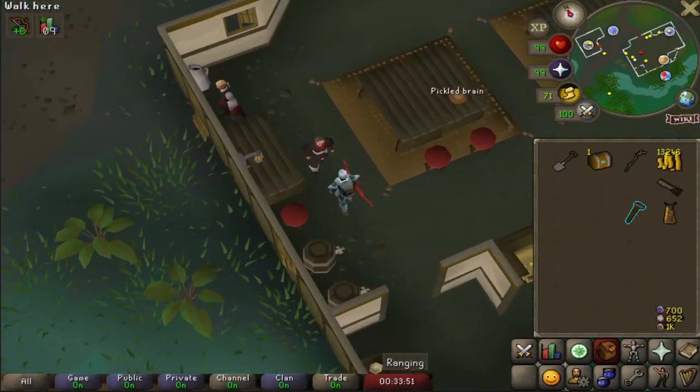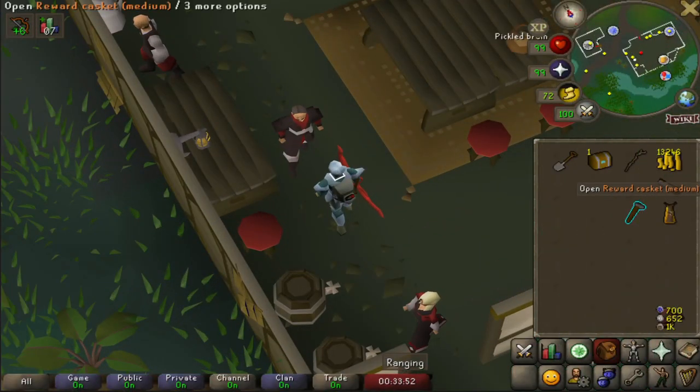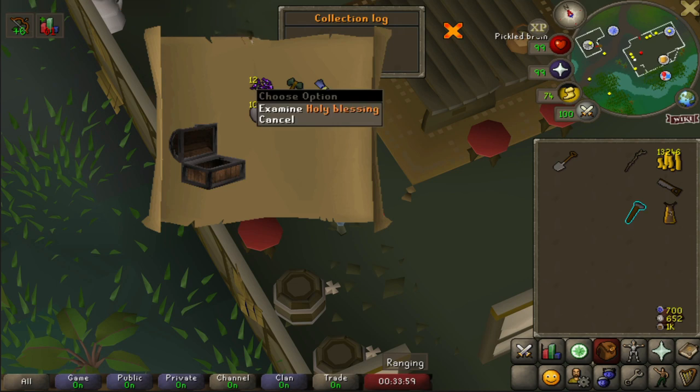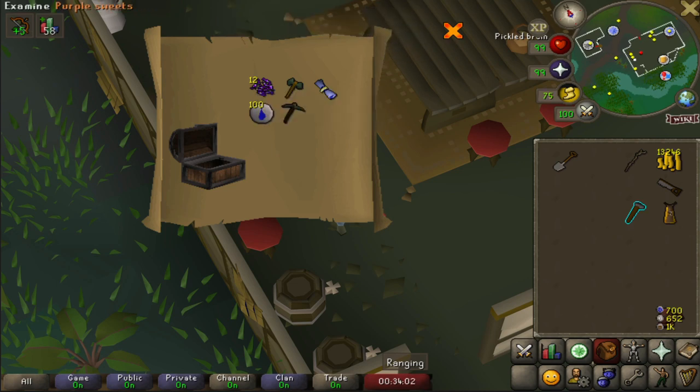Alright, we just got a casket. Let's see what we got from the medium clue. Bam! Hey, that's not bad - that's really useful for God Wars Dungeons so that the Saradomin dudes don't attack me. And since I don't bring arrows or anything with this bow, this is really good.